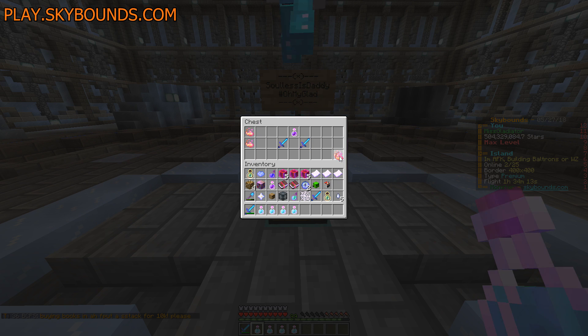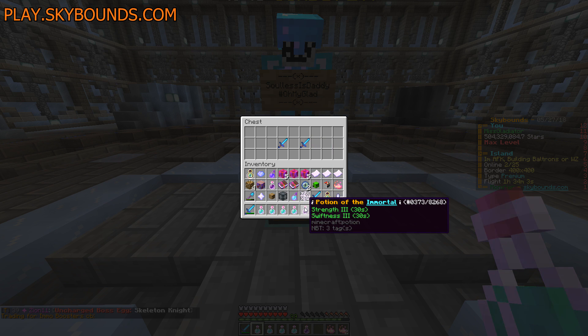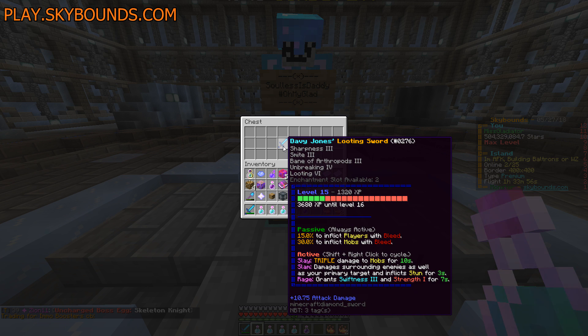He knows I need Immortal Boosters. We do have a Potion of the Immortal, which is literally one of the best potions you can find in the game. And two swords — a Davy Jones Looting Sword: Sharp 3, Smite 3, Looting 6. This is a new Davy Jones Looting Sword. Oh my god, that's a really good sword. I don't personally keep Smite and Bane of Arthropods on there and I take Sharpness off and make it better, but it's Looting 6.